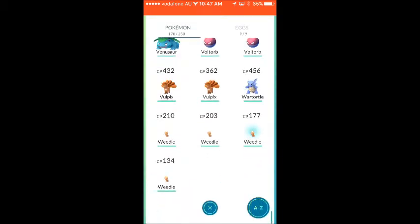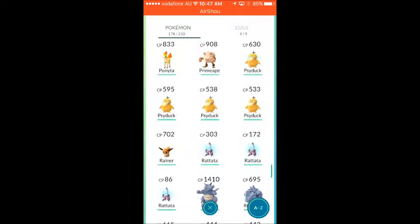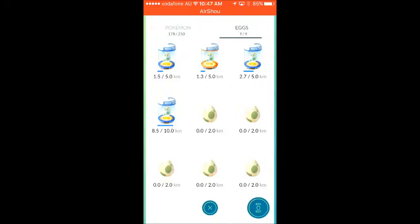Weedle is for evolution as well. Vulpix is next level at 50 candies. So that's my Pokemon. My eggs — as you can see I've got a 10-kilometer egg which is currently at 8.5 kilometers, so I'm probably going to walk a bit more today to hatch it.